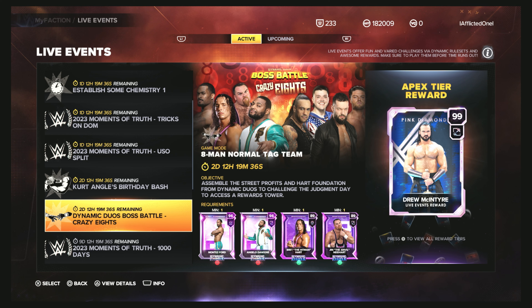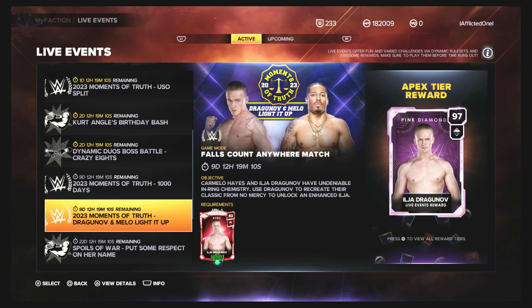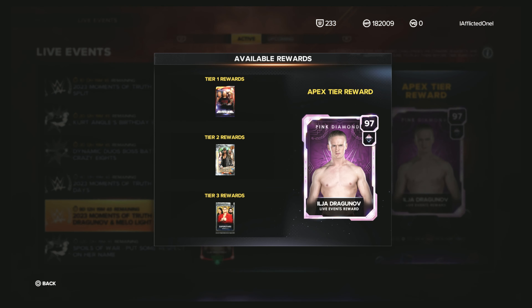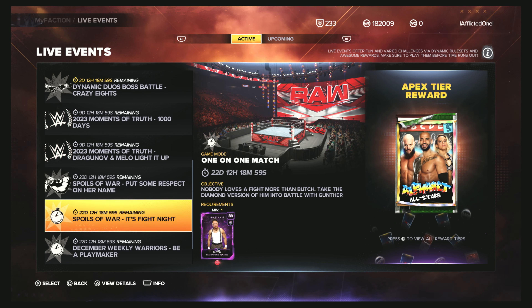Terrible luck with these duo packs — I think I've opened 45 or 50 of these packs and got one pink diamond. I've gotten 20 out of 30 cards out of 45 to 50 packs. Just bad luck. Going to do the Ilja event here soon, next day or two probably. That's a good live event. Still grinding my faction to get that Butch so I can do that one.